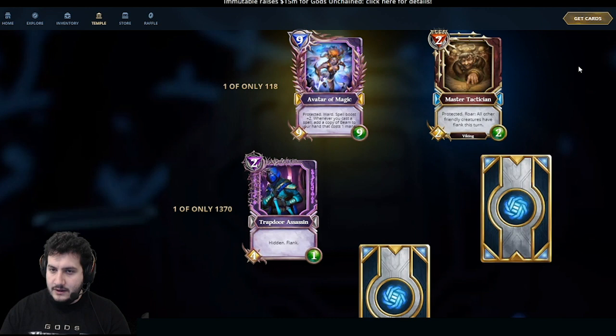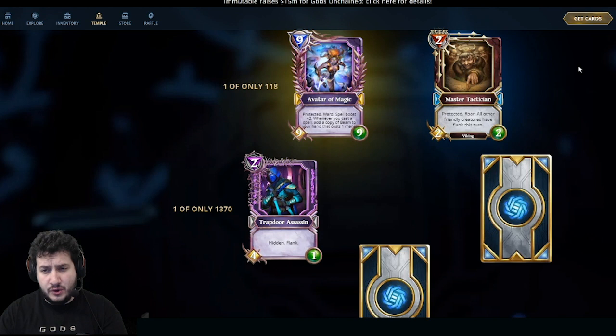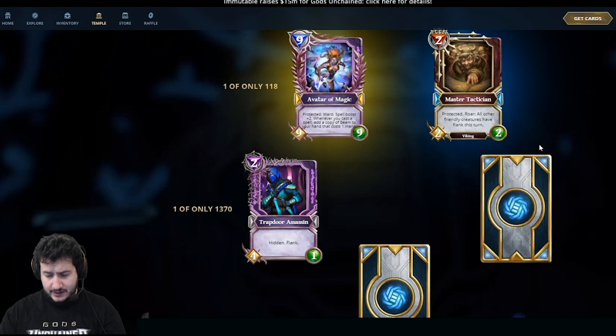The Master Tactician is a 2-mana 2-2 with Protected. Roar: all other friendly creatures have Flank this turn. A 2-mana 2-2 with Protected on its own is awesome, and giving your creatures Flank lets you finish the game quite quickly. It's also a Viking — this is going to be a staple of Viking decks, I'm a hundred percent certain. Great in aggro decks, and I would definitely include this.